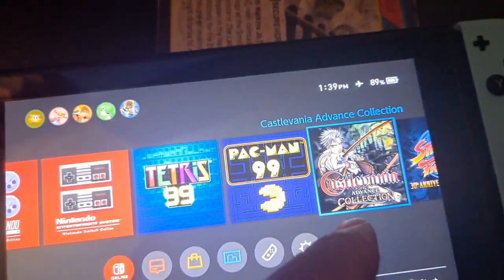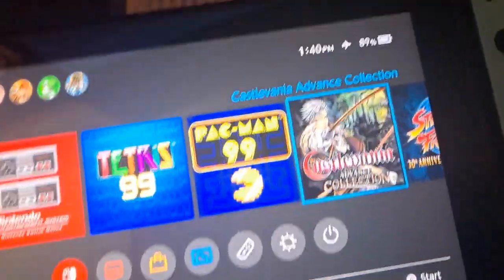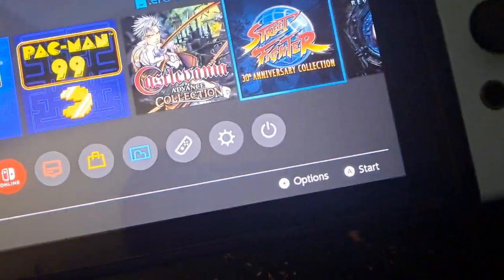Even your collection versions of games — like Castlevania — well, I had Street Fighter, it's already built in. Let's see if I can play Resident Evil — we're just going to try to see if it'll start up.